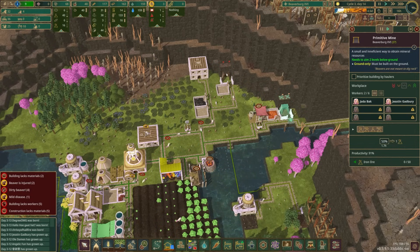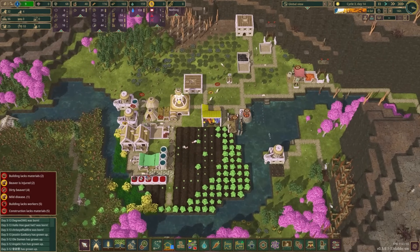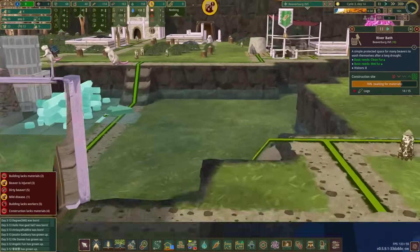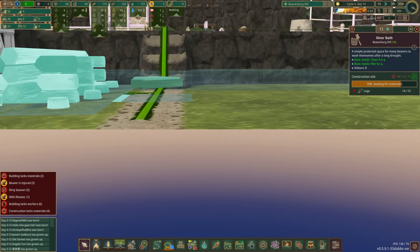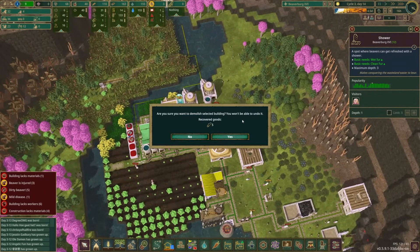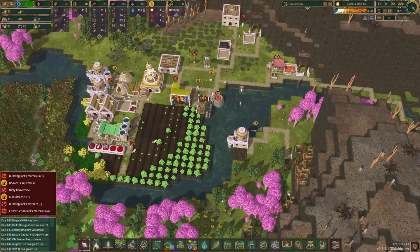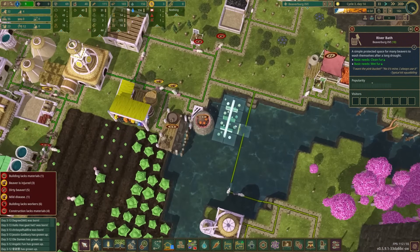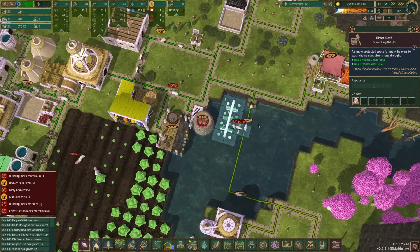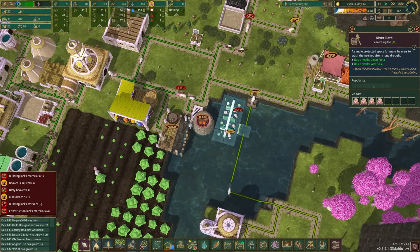We've got 40 coal — we might want to get some mountain salt so we can make more rice balls. We do have 44 of those left, so that's looking okay. I just need them to finish this river bath so all our beavers can stop being dirty. This water level left for four and a half days on a drought is really not inspiring confidence. The shower has to go away — it's using water like a pump style. But we've got the river bath ready to go — look at them go, getting clean!